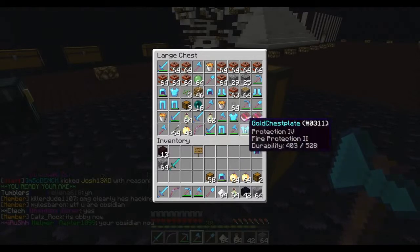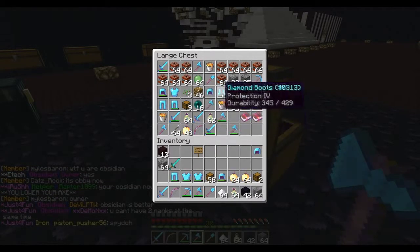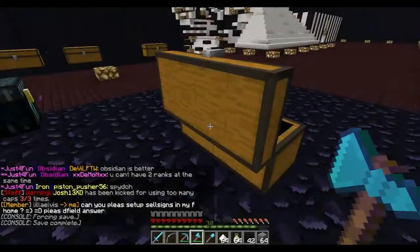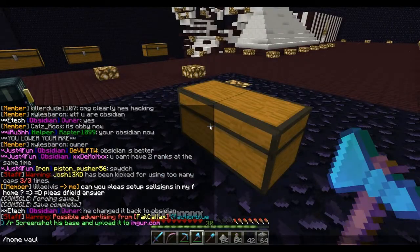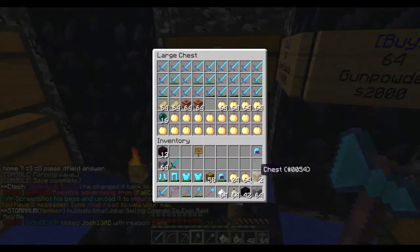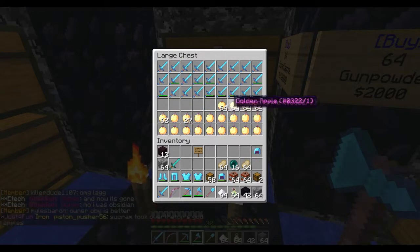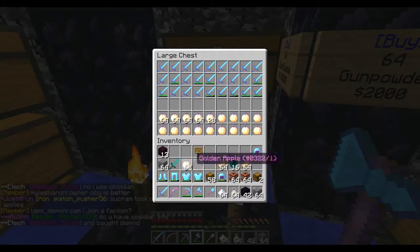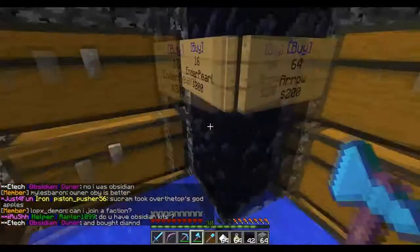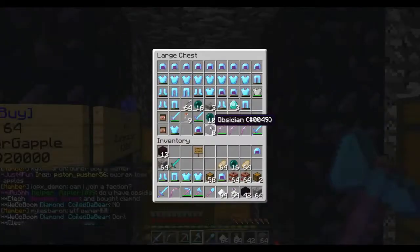Do I have any Prot 4 in here? Here's some Prot 4 — oh there's my axe that I put Prot 4 on. Prot 4 — I can put this in my vault. Let's get to the vault area here. Put those god apples back in — I need to buy more god apples soon just so this is filled up and looks all nice.